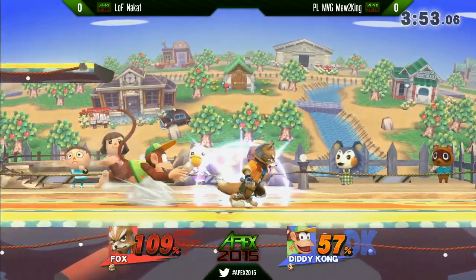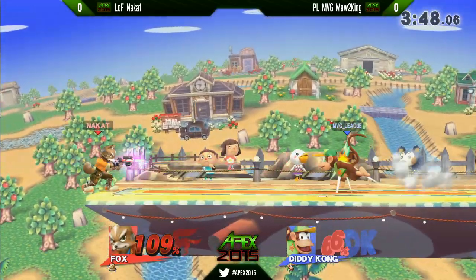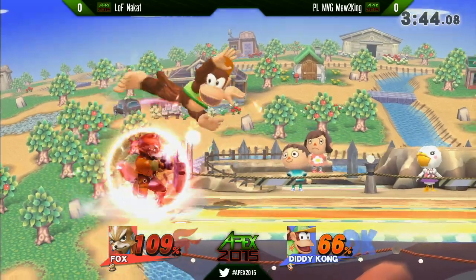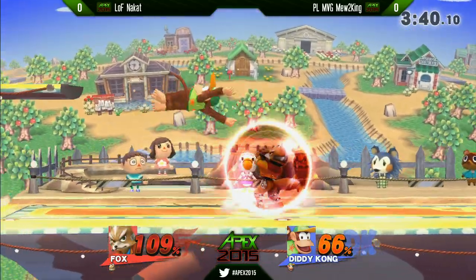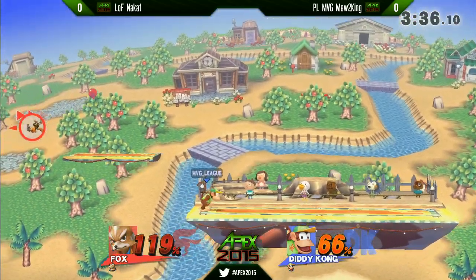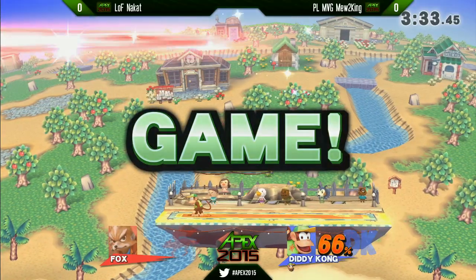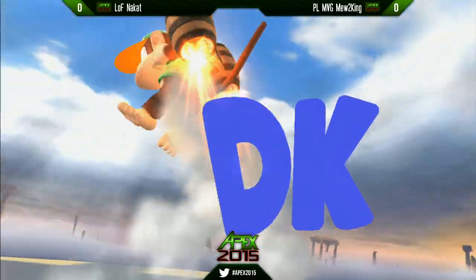That was a one-frame vulnerability for sure. When you grab the edge for the very first frame you are actually still vulnerable — invincibility does not kick in until frame two. So if you precisely time a move to hit the edge, any character can block out their opponent from grabbing it. That's actually a good thing because it allows you to continue being offensive if you time it well.